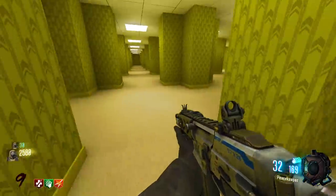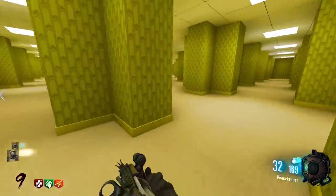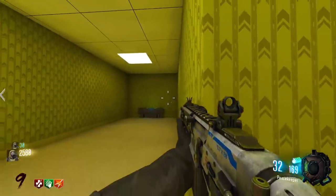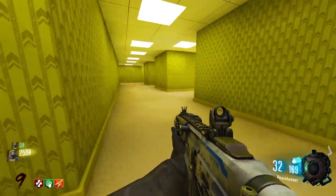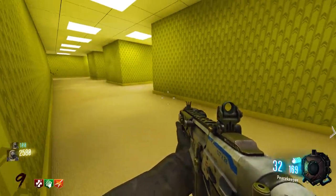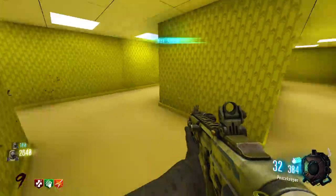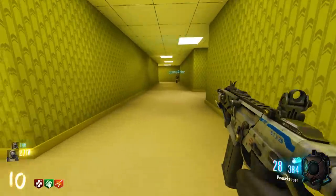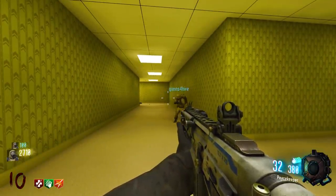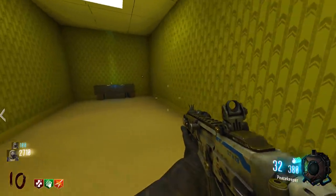It's big in here for no reason. Found the second shield part — it was literally right in front of the Pack-a-Punch. Now I have to go back to build the shield. Already hit the box and got a Haymaker. I didn't check all the wall guns in there.